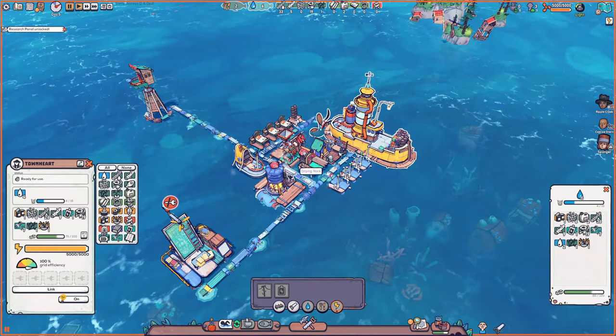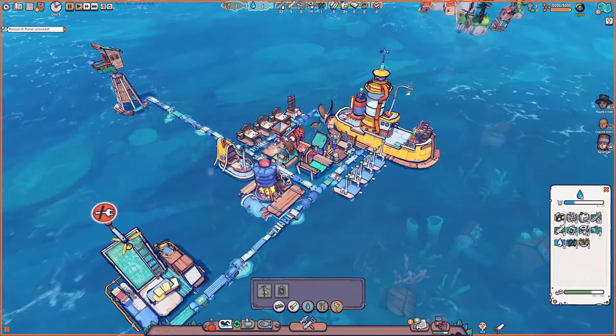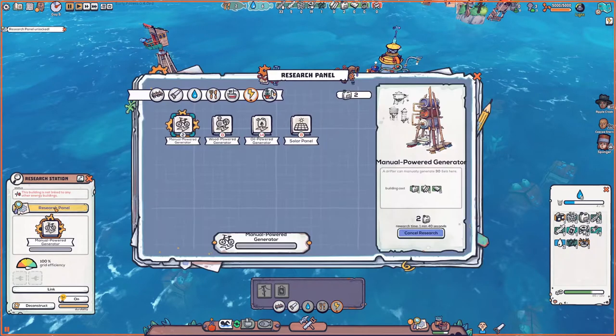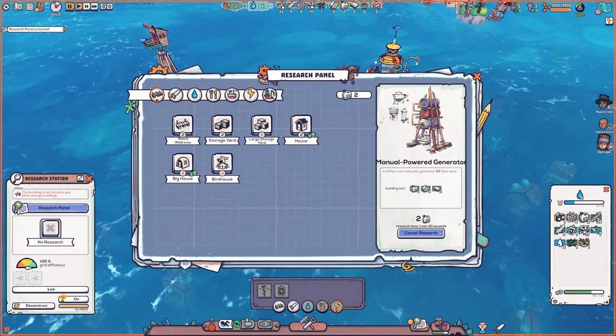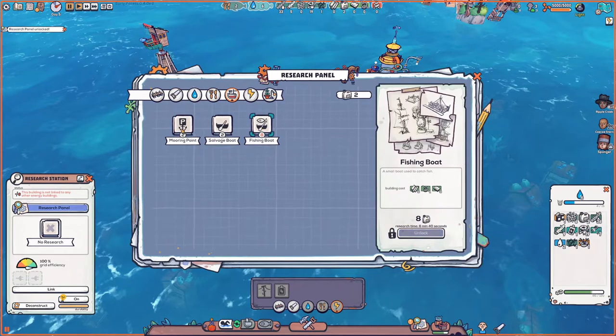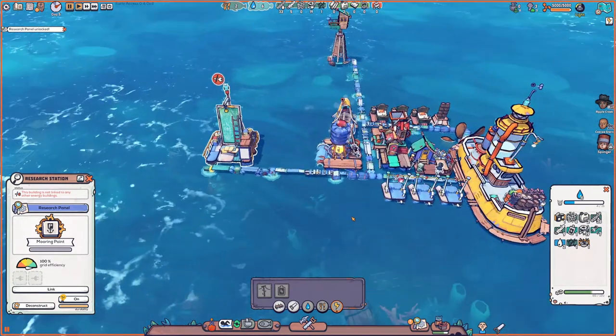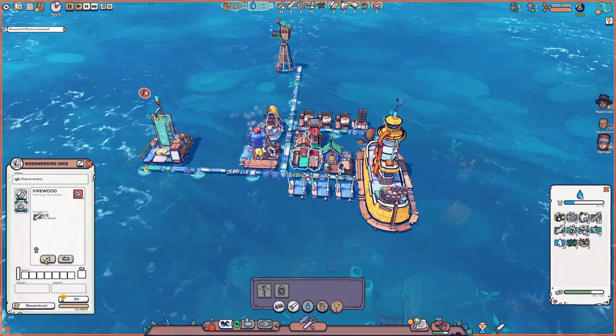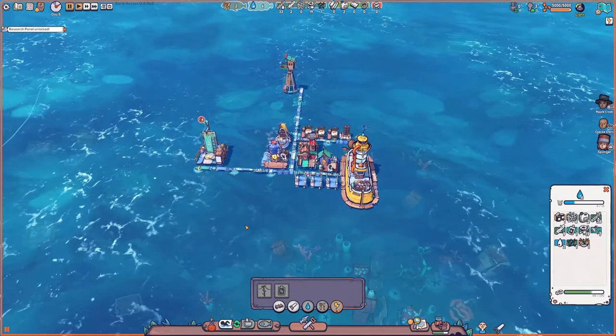I think I understand what's going on — we were supposed to build the research center next to the main thing because the center building is the electrical grid. We just need to build electrical poles out to here. So technically this doesn't need to be researched right away — we just need the crank, although the crank isn't the best thing. Getting the boats up and going would be critically important. We need to get the research station hooked up to the grid first, which is going to cost a certain amount of wood.